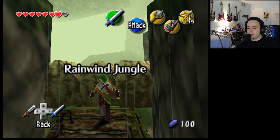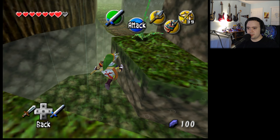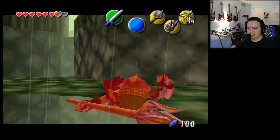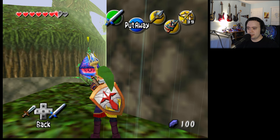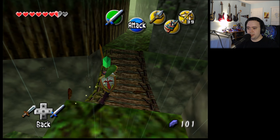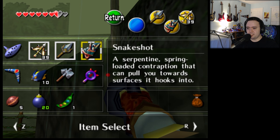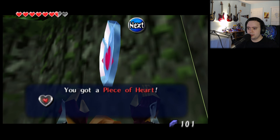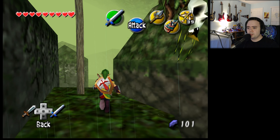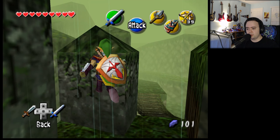We're not in the water anymore - rainwind jungle. We don't even need bombs. Hopefully this doesn't break because it's considered the giant's knife. We do have the snake shot - the serpentine spring-loaded contraption that can pull you towards surfaces. Grab this piece of heart! Complete another heart container, nice! So the snake shot you'd probably get in the snake's remains, which obviously was going to be a dungeon. It definitely does more damage than the regular sword, so it's definitely big Goron sword strength.